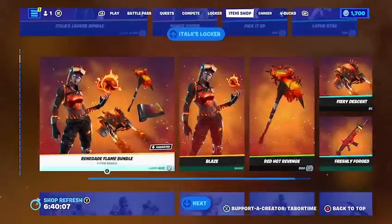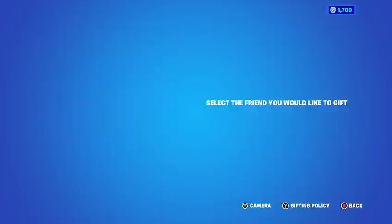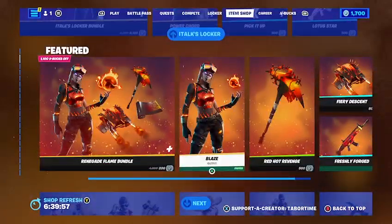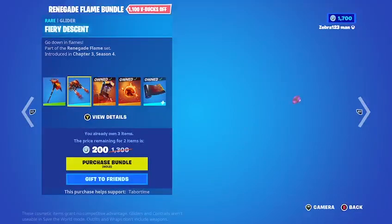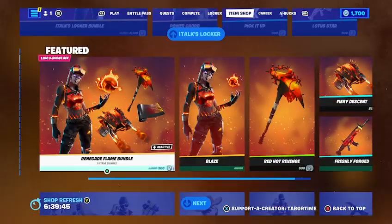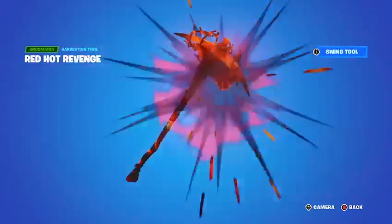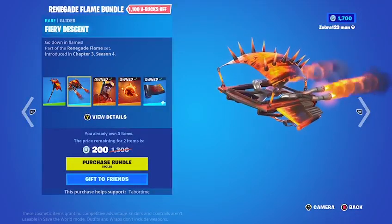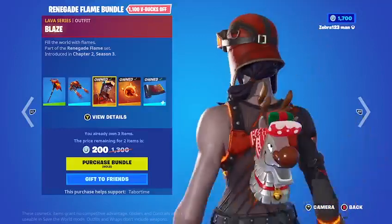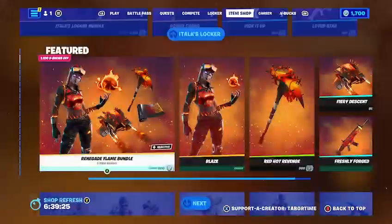The Renegade Flame bundle is also back — I love this skin, it's probably my favorite skin in Fortnite. It's 200 V-Bucks, which is insane — I could buy it right now. We've got the Blaze skin, the Red Hot Revenge pickaxe which is a great pickaxe, and the Fiery Descent glider. The Blaze skin comes with the Fire Starter back bling and the Blaze wrap. Pretty sick — you can buy everything separately.